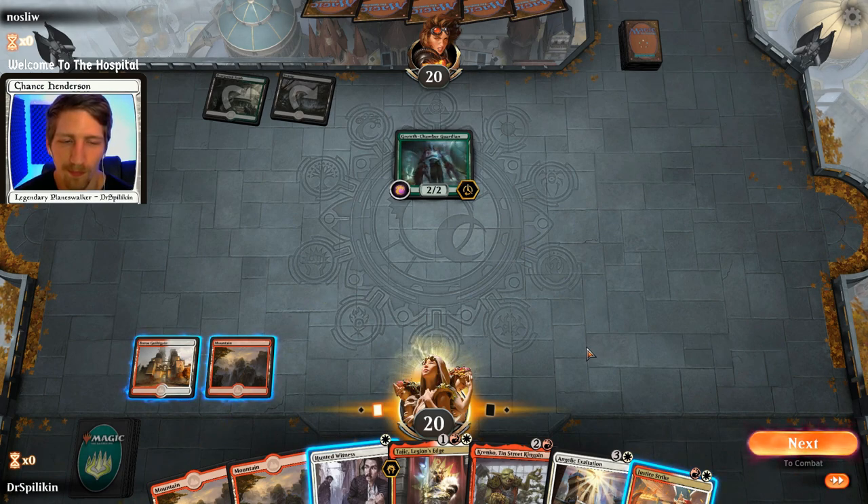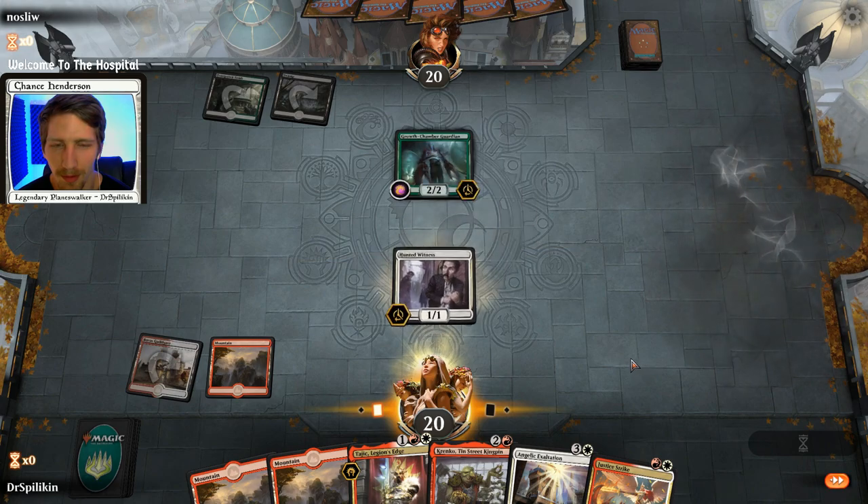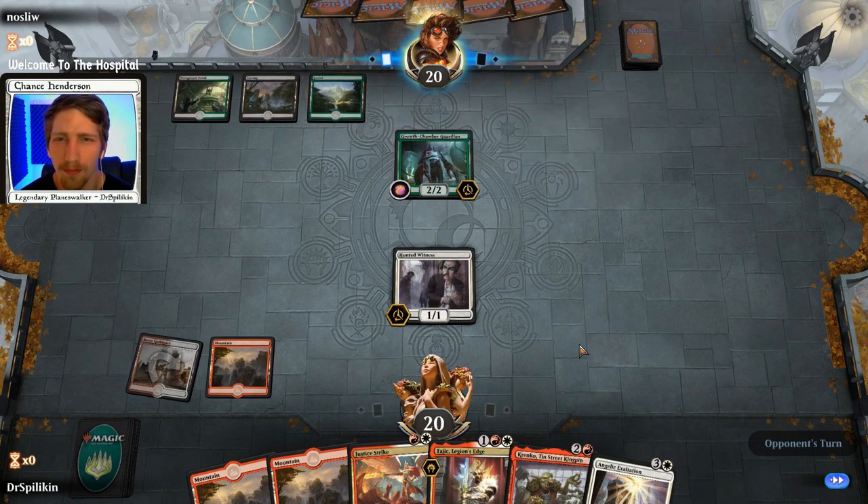This is difficult - I don't know if I want to play the Justice Strike or the Hunted Witness. They're playing Vraska, which makes me believe they can just get their creatures back easily. Let's just play the Hunted Witness and save the Justice Strike - they may have something a bit bigger and juicier for us to take out. What will they do on turn three? What are we doing on our turn three? Krenko - sounds good. Turn four? Angelic - sounds like a plan.